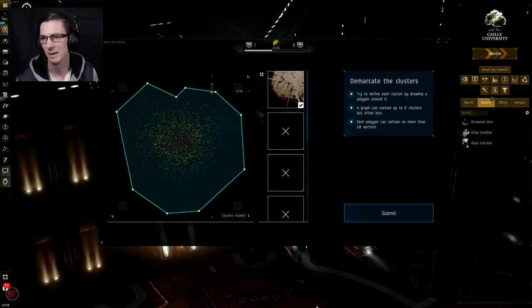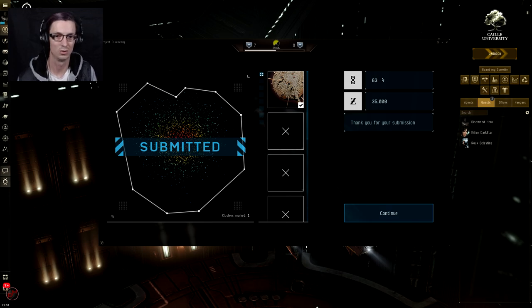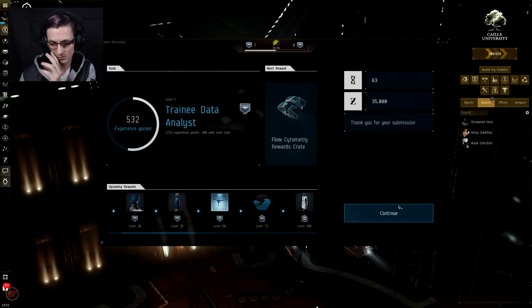Depending on the shape I've drawn gives me a different image here — looks like some sort of weird cell or disease or something. It's basically telling me I've found one of the maximum eight clusters. Once I'm done I simply hit submit. It tells us on the right I've just got 63 experience for that and I've earned 35,000 ISK as well. Similar to the previous Project Discovery, the scientists putting these on don't actually know the answer, so we need to figure it out. Occasionally it will come up and say you are right or wrong, and those are the ones which determine your accuracy, so you do have to pay attention to what you're doing.